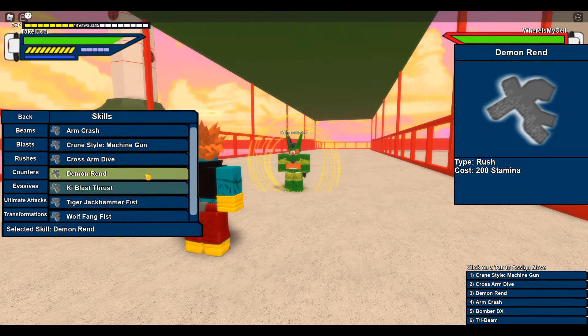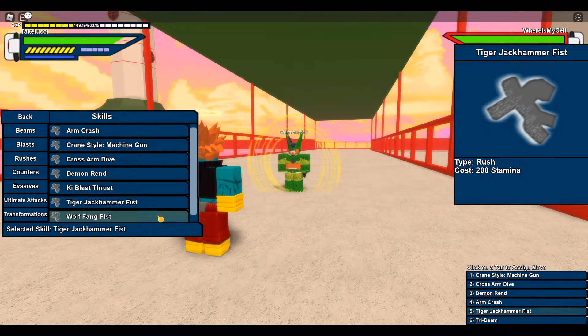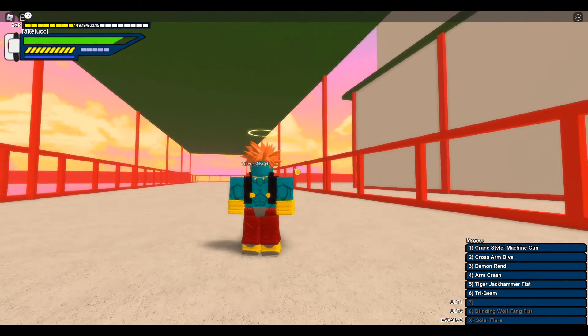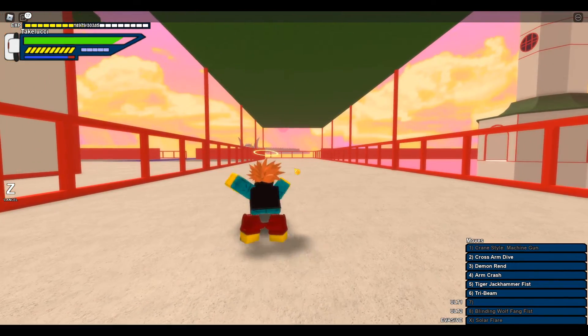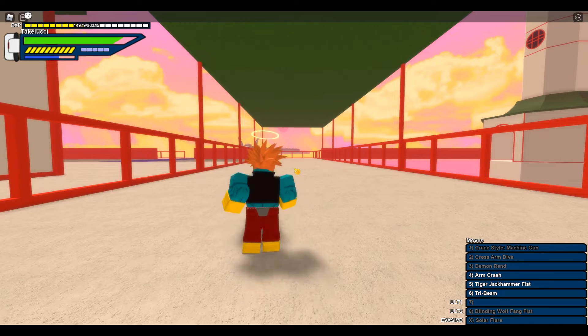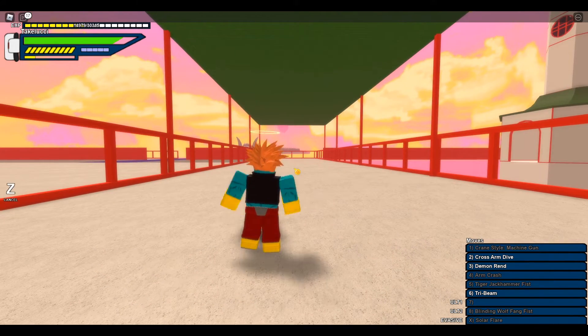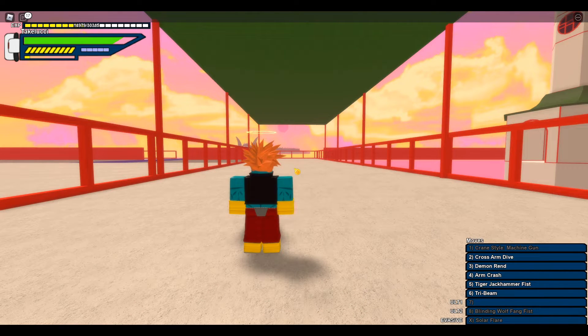Let me get some Rush Moves equipped here real quick so we can start with the Agility Test. We're just gonna hit randomly in the air with the Rush Moves and see how many we can use with each slot. That's the best way. So this is 1, 2, 3, 4, 5, 6 — yep, 6. I'm still pushing it, it capped at 6.